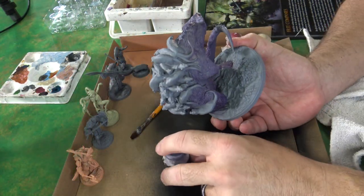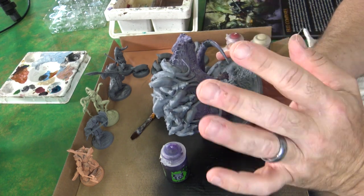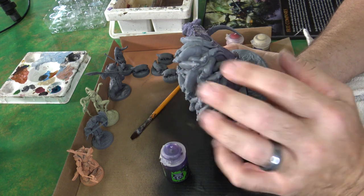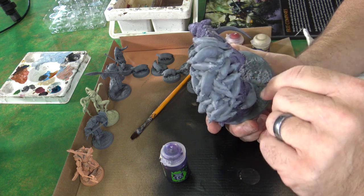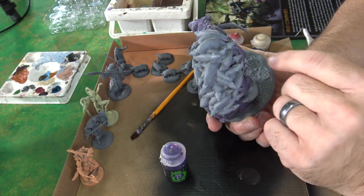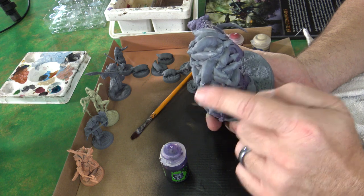Now that I've got that shade in there mixed with the gray, I don't want it to overpower and have a purple rat. For these other rats, I think I'm going to leave them gray, but their tails — because they're babies — I'm going to go with a Canadian flesh to make them stand out a little bit. Keep these gray and maybe go with a black wash.